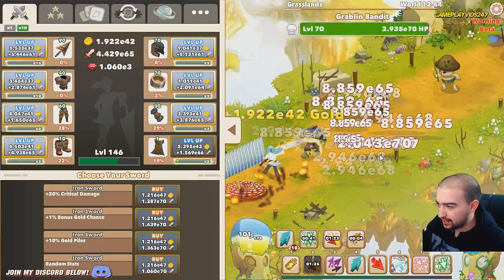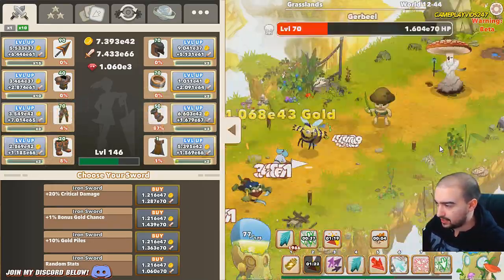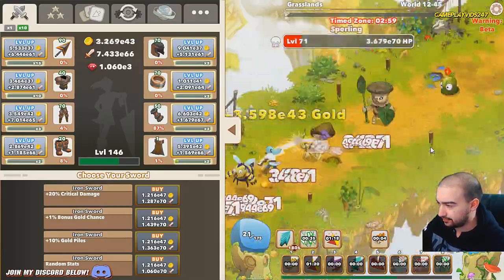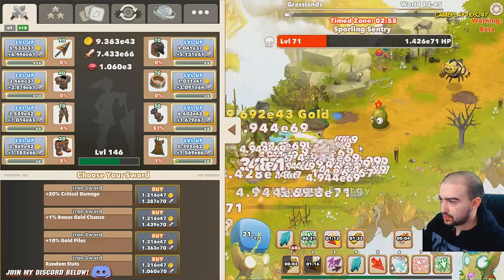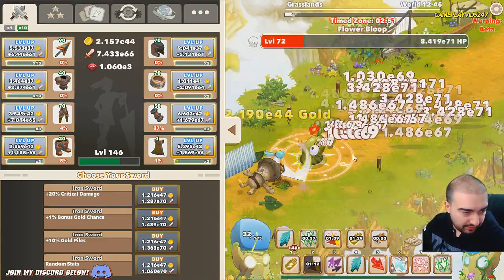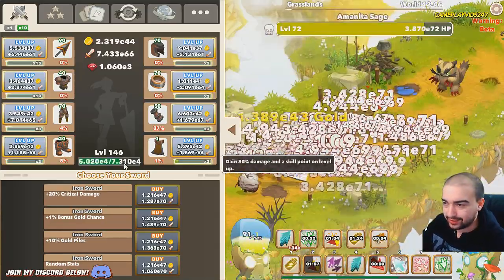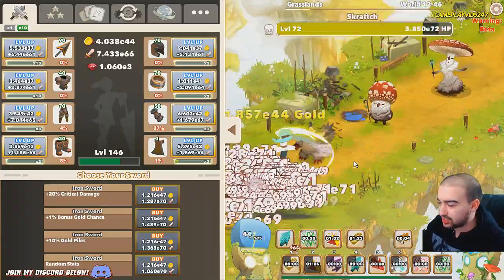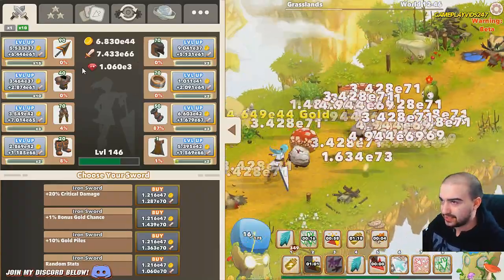I keep activating power surge - power surge always has to be active for this build to work the way it's meant to. Almost up to zone 50 doing very well. Reduce experience requirement of all levels by 800 - a little bit of a reduction in how much experience you need to level up. That will come in handy.